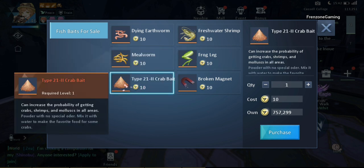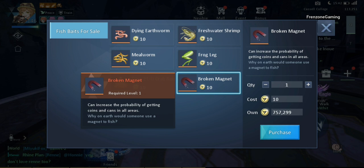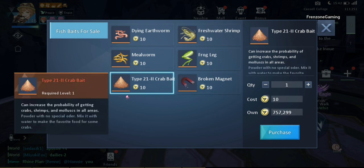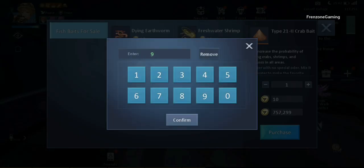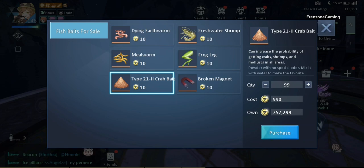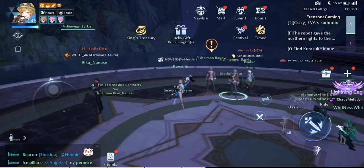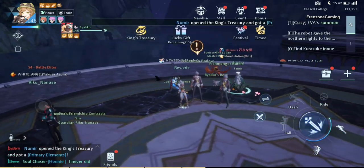The final bait types are the Type 21 Crab Bait and the Broken Magnet. The Crab Bait helps you catch crabs, shrimps, and molochs at all areas with no restrictions. The Broken Magnet helps you catch coins and cans at all areas. For this video I used the Type 21 Crab Bait, and maybe next time I'll experiment with the others.